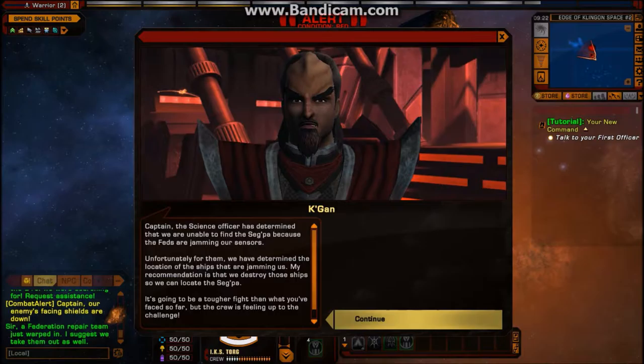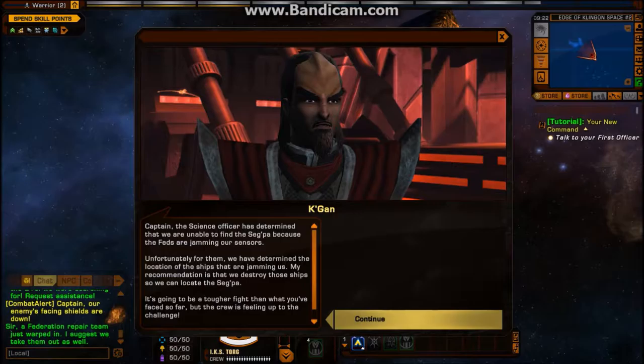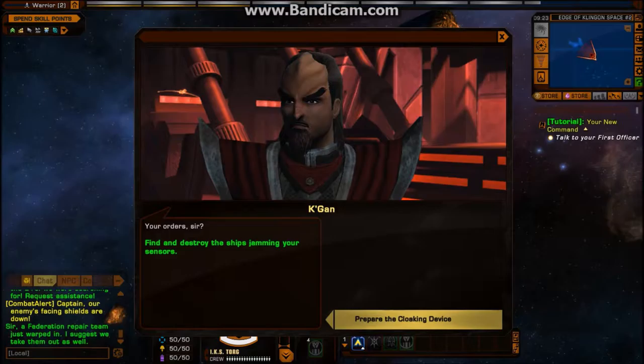Captain, the science officer has determined that we are unable to find the Segpa because the Feds are jamming our sensors. Unfortunately for them, we have determined the location of the ships that are jamming us. My recommendation is that we destroy those ships so we can locate the Segpa. It's going to be a tougher fight than what you've faced so far, but the crew is feeling up to the challenge.